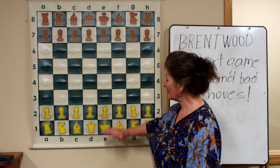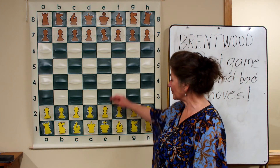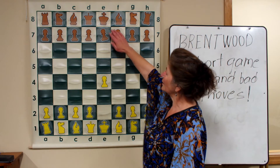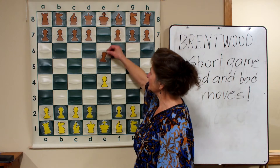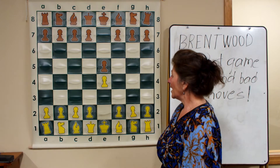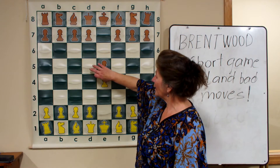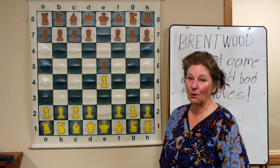We're going to start with the King's Pawn opening. White moves the king's pawn to e4, and black occupies the center square with the same king's pawn to e5. Both sides are controlling two squares of the center and are placed really well. Next is white's move.